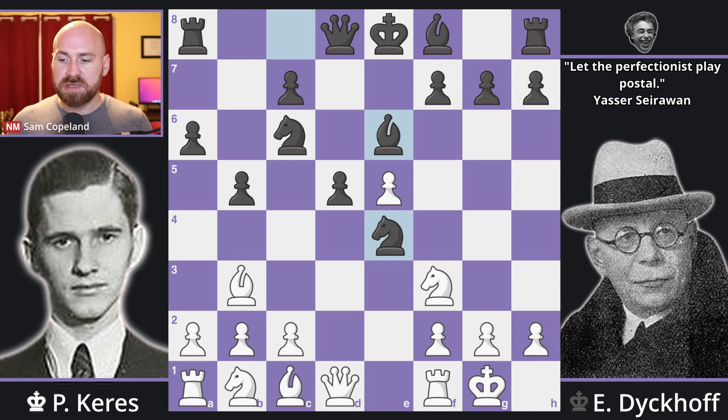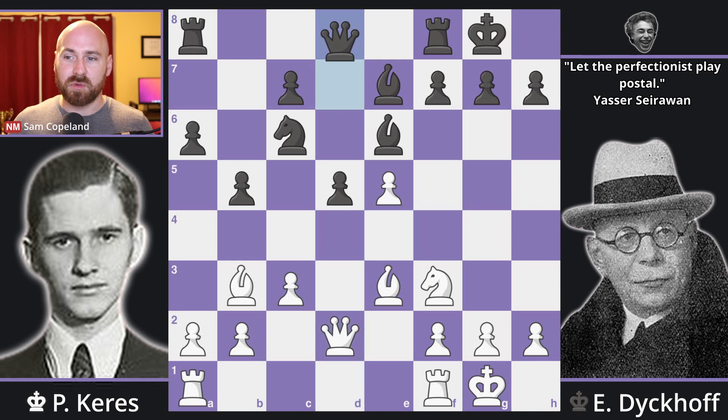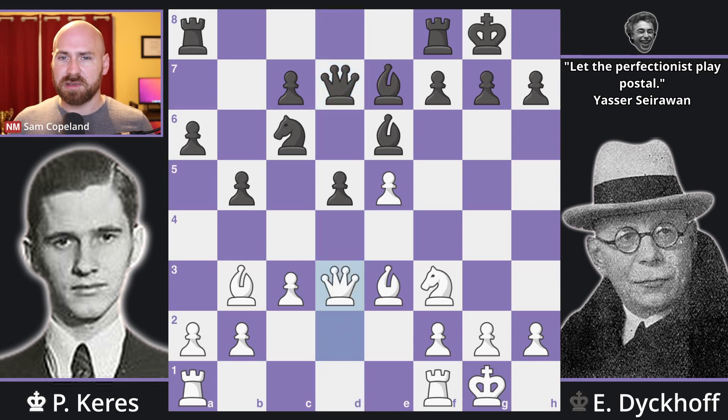Here we see pawn to c3 and bishop e7, bishop e3, black castles, knight to d2 — going after the knight on e4, you always have to challenge this knight at some point. And now knight takes d2, queen takes d2, queen d7, and queen d3. This move is a little bit unusual, and it's probably one of the places that modern theory would differ, but it's not a really bad move by any means.